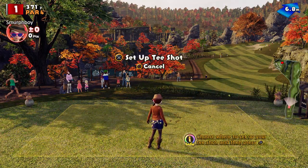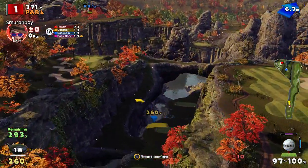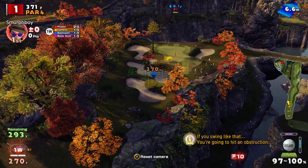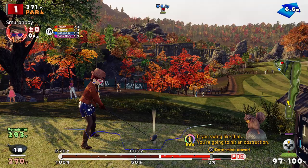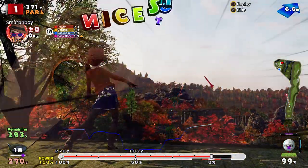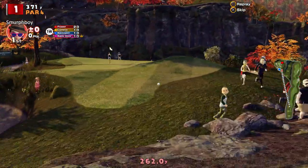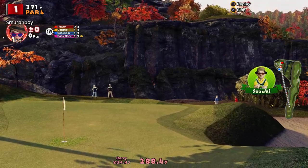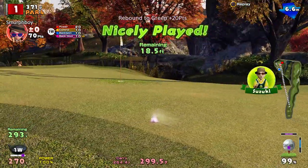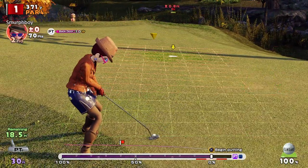Downwind, that's good. Try and float it up there with a bit of backspin, see if we can get it near the green. That's not bad, gonna bounce. It's gonna roll — just held, just held. Get an eagle putt — that's crazy.